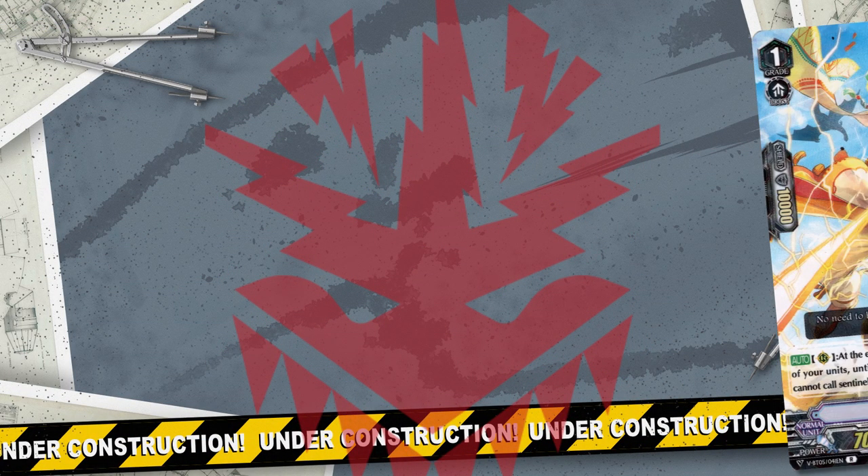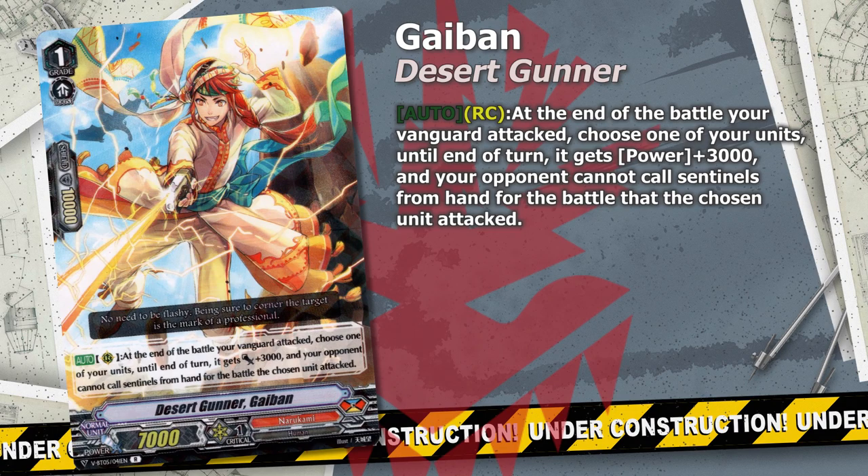Another card restriction Grade 1 that makes the list is Desert Gunner Gaiben. This Grade 1 helps Norikami way more than you might think. The card is completely free so you always benefit from its ability. The +3k fixes numbers for your columns tremendously, and the guard restrict on top is essential as it blocks a lot of guard potential. Norikami doesn't swing for multi attacks — they go for fewer but higher powered attacks — so combining that with a PG guard restrict is all the more useful. With two of these in the back row you can make almost every attack carry a PG guard restrict, and combined with a re-standing Detonics Drill Dragon, every attack after the first vanguard attack has a PG restriction, forcing your opponent to waste a PG on the 12k vanguard. This makes Norikami an already annoying clan all the more annoying.